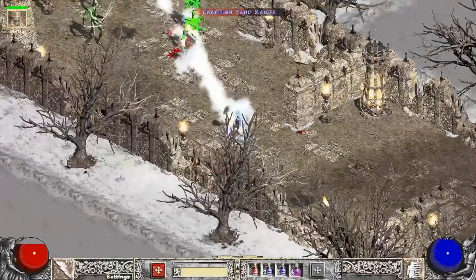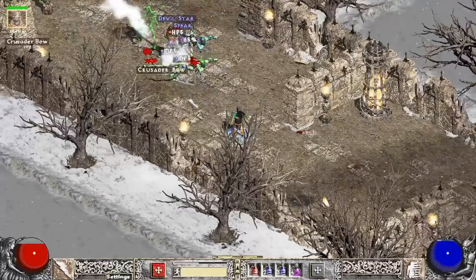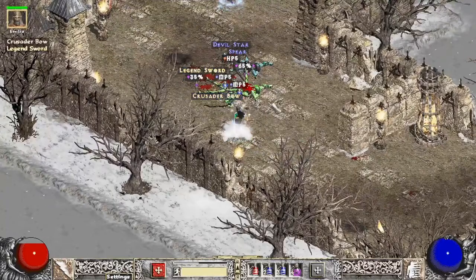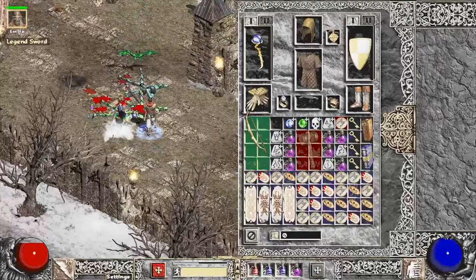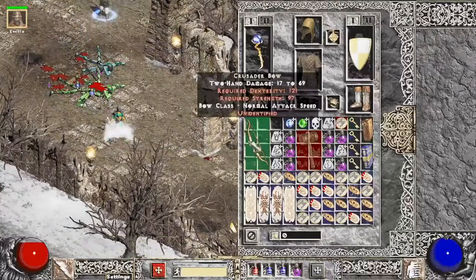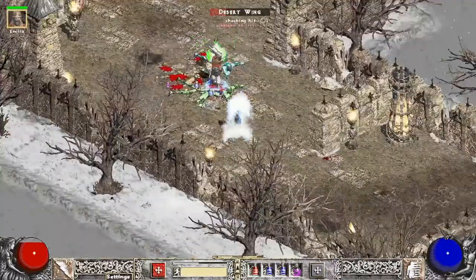Run number two, off this champ pack we get a Crusader Bow which is Eagle Horn — pretty nice drop. In all the years I've played I've never found a Windforce. Plenty of these but never a Windforce. Still a cool drop though.